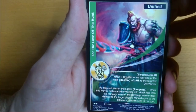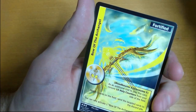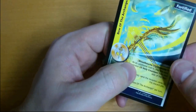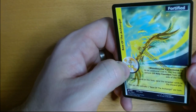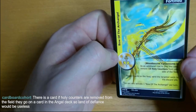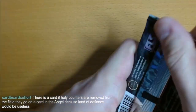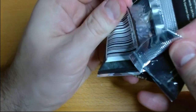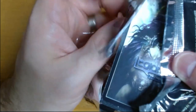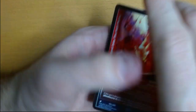This dude just looks menacing and it is an angel card — Bow of the Archangels. Very cool. I do play a couple of these in my initial deck, it's actually sideboarded right now. But I do need one for the collection, so I welcome that. There's a card: if holy counters are removed from the field they go on a card, and the angel Dax of Land — that's very true, I play that card, so that makes sense.